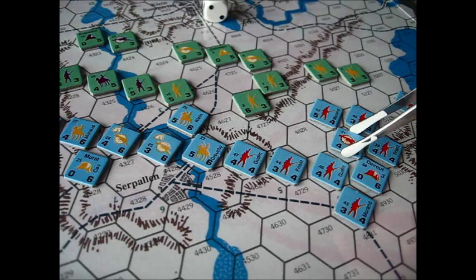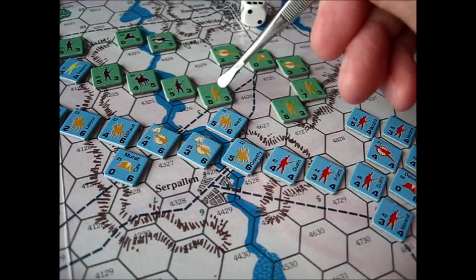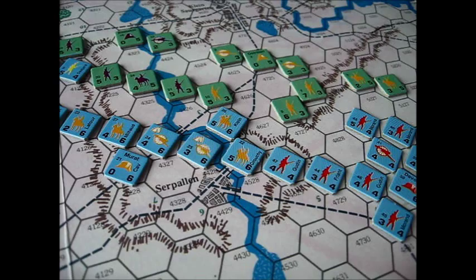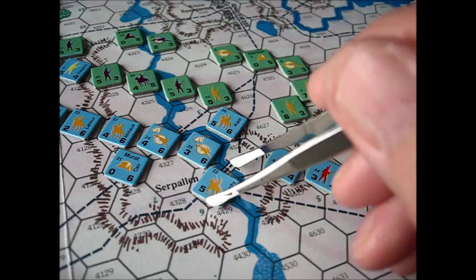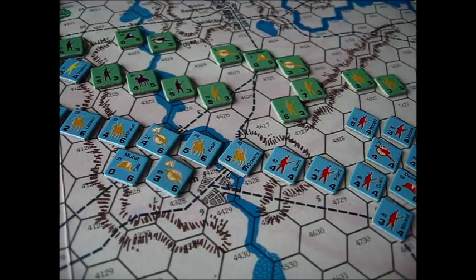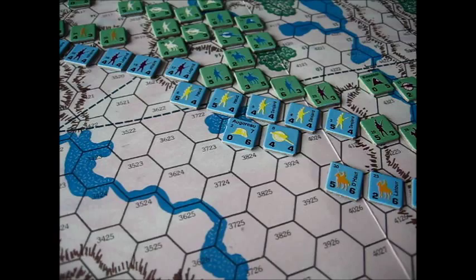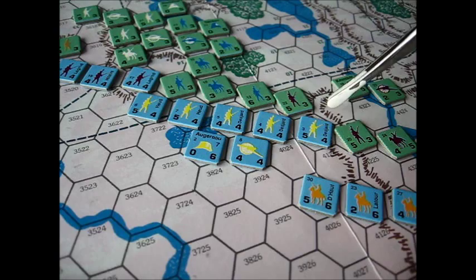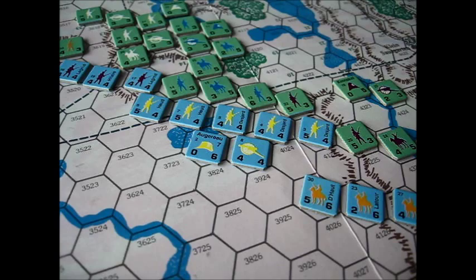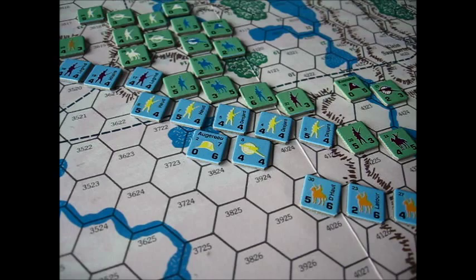We have another attack at 1-to-1 — straight cavalry versus infantry — rolling a 4, also a repulse. We'll displace Haratori. The Russians are doing well on this front. Moving down the line, we've got Desjardins attacking a Russian 5 — that's 1-to-1. Rolling a 5, that's another AR. The French are getting repulsed all the way down the front. Another attack with Desjardins' infantry and artillery support — 8 to 5, another 1-to-1. This time rolling a 1, finally a Defender Retreat — the Russian division will be pushed back.